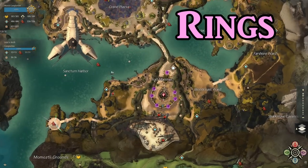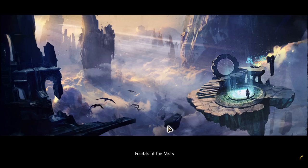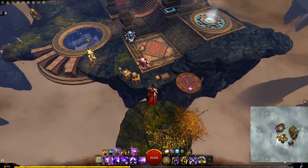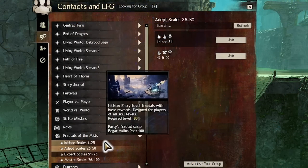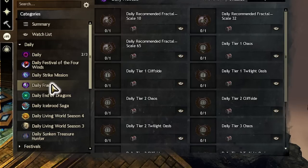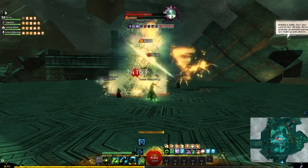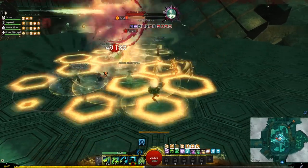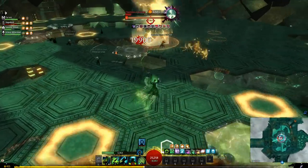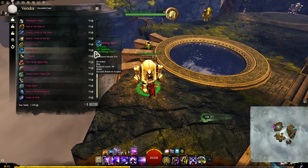Next in value are the rings. Ascended rings can be earned by spending pristine fractal relics in the Fractals of the Mist lobby, which has an entrance in Lion's Arch. You can earn these pristine relics by completing fractal dailies. You will struggle to solo these, but you don't necessarily require a full group to complete it either — you can search for a group in the LFG. You should stick to tier 1 and tier 2 fractals at first because you need agony resistance to survive, which requires you to have ascended gear already, so its progression is closely tied to your ascended gearing progress. Do these low tier fractals every day for a few weeks and you should have enough for 2 rings. Be careful because these rings are unique, meaning you can only wear one of these — get different ones with the same stats. If you do enjoy fractals, getting agony resistance and doing later tiers is one of the best ways to get ascended gear for your next characters.